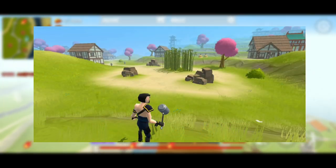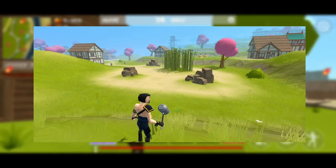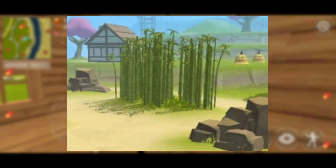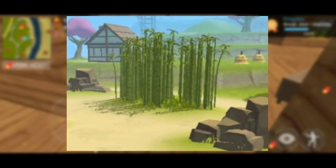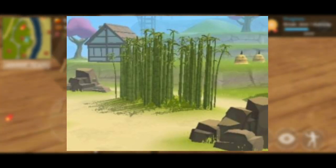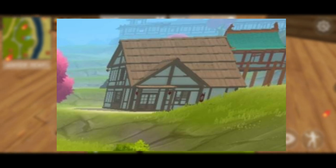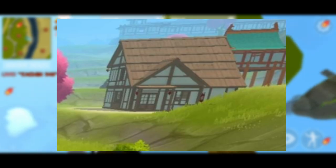Now we have our final picture to break down. This is the fourth and last picture they presented to us, and right off the bat we can see that there is a bamboo forest. I don't know if there will be any sneaky events in here, but I'm looking forward to seeing what there is. It looks like there is another new type of building, and I think these will hold the weapons.